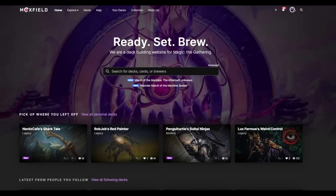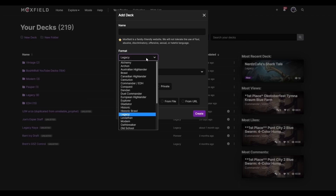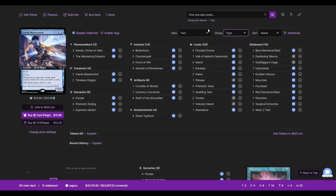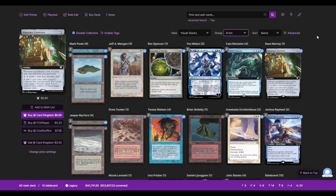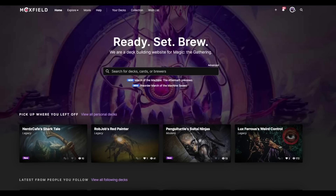This video is sponsored by Moxfield.com, the easiest way to build Magic decks online. Moxfield supports over 30 formats, including Legacy and everything else you'll see on this channel. There are multiple customizations so you can interact with your deck how you want — views such as text, grid, or stacks, and groupings like type, subtype, color, color identity, even artist. The site offers light mode, dark mode, and so much more. Follow my Moxfield to keep up with the channel and what I'm playing in paper.